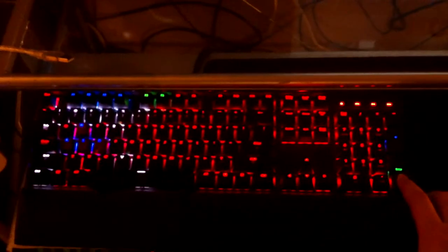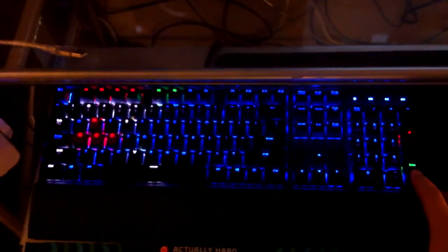First, let me show you my keyboard. This is the Corsair Gaming K70 RGB backlit with brown switches. I can change the lighting however I want — currently it's set up for Counter-Strike, but I can customize the colors and change it any time.